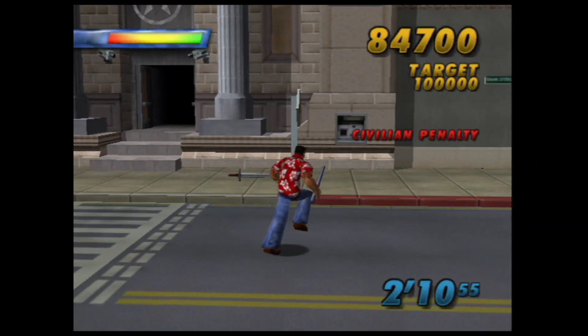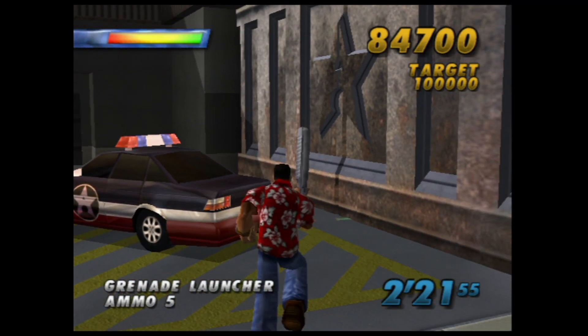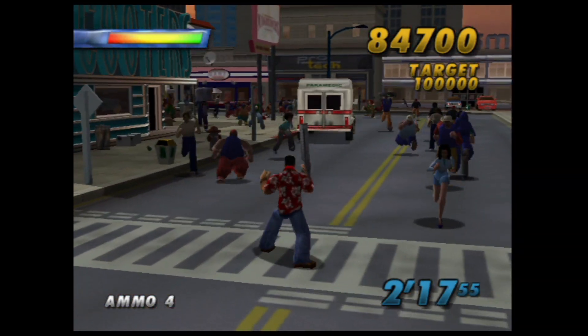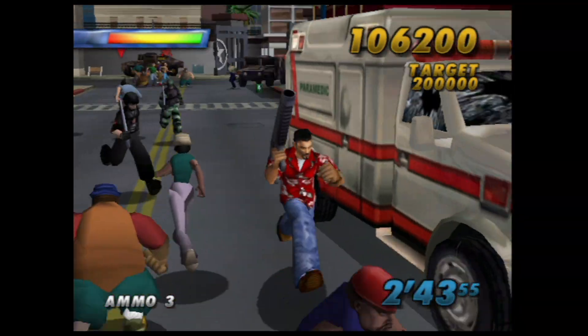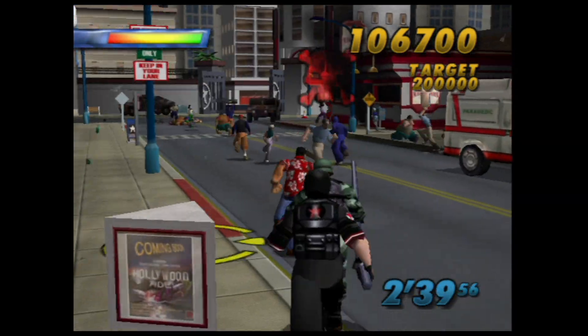The frame rate does tend to drop at times, but that isn't too distracting. State of Emergency is essentially a beat-em-up version of Crazy Taxi. Instead of driving passengers to their destinations as quickly as possible to gain points and time bonuses, here you're causing carnage. There are two game modes: Chaos and Revolution.